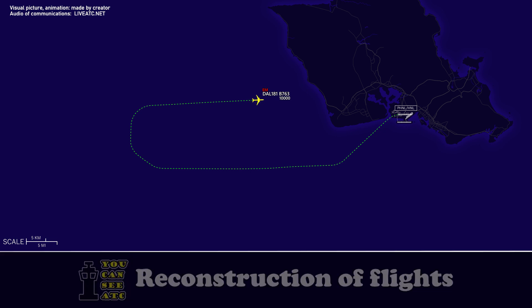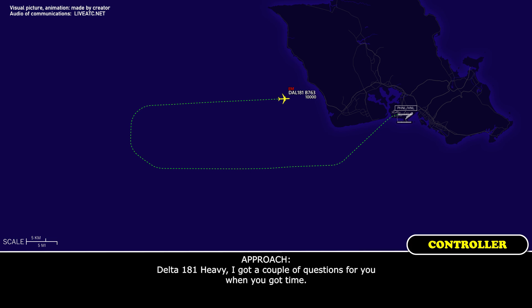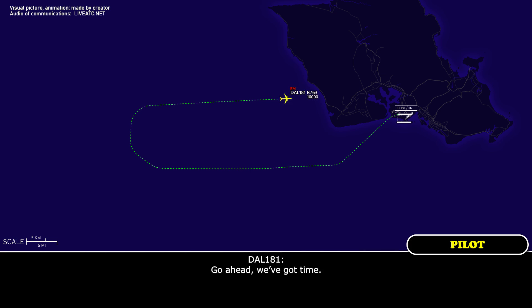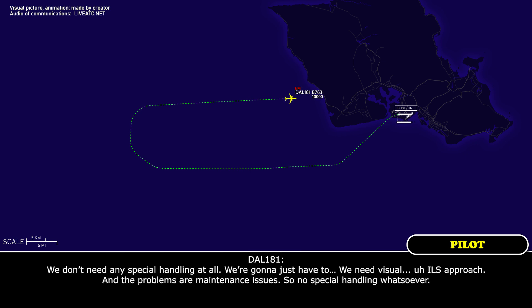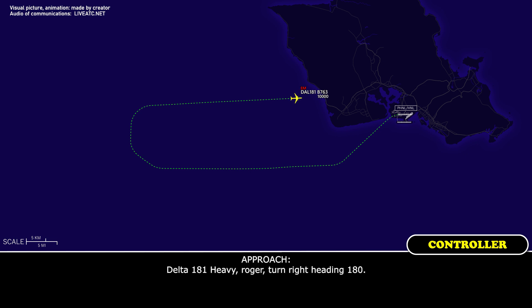Approach: Delta 181 Heavy, we've got a couple of questions when you've got time. Delta 181 Heavy: Go ahead, we've got time. Approach: What instrument and flight control issues are you having specifically, and what special handling will be required? Delta 181 Heavy: We don't need any special handling — we're going to need a visual ILS approach, the problems are maintenance issues, no special handling whatsoever. Approach: Delta 181 Heavy, roger, turn right heading 180. Readback: 180, Delta 181 Heavy.